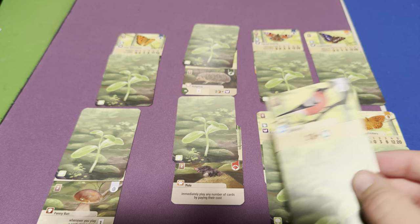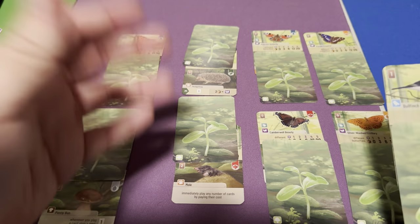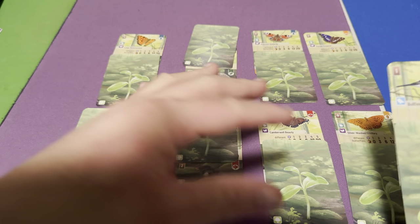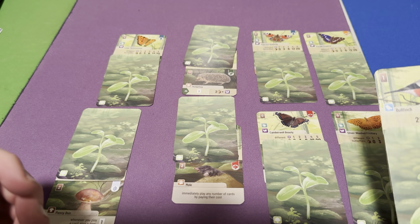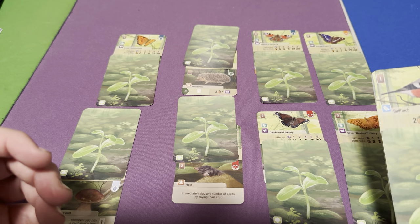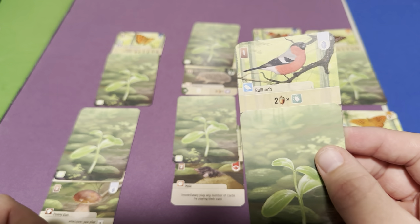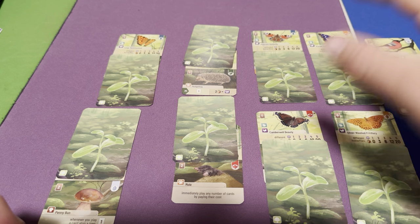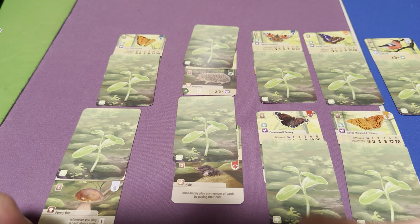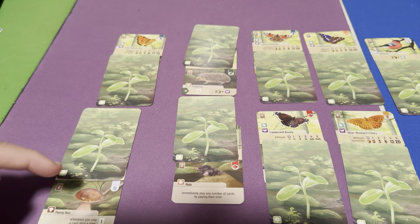A big forest strategy works very well alongside the butterfly strategy. If you're playing the big forest route, the butterfly strategy is probably the best companion since big forest involves playing lots of expensive cards — and butterflies are free to play, balancing that out. It can be very powerful if you have a lot of butterflies, especially more than five.